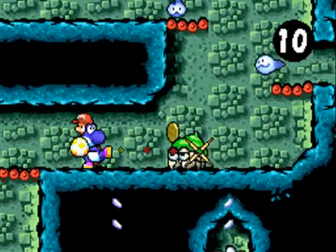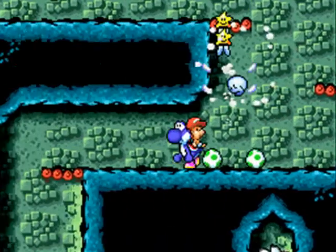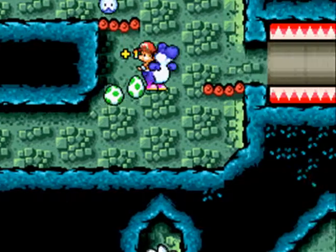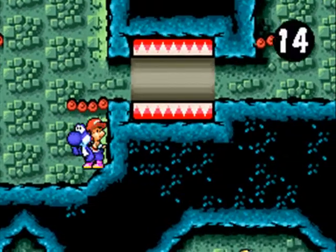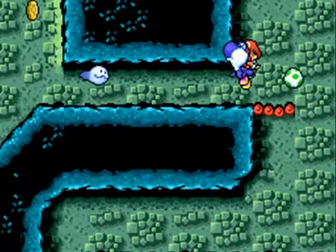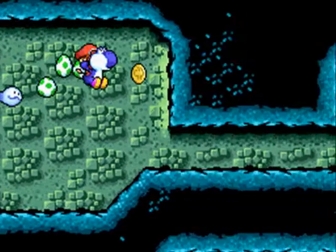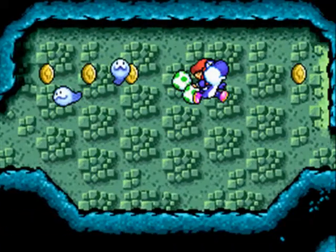Oh, crabs! These things take three hits to die. Luckily, I have things that give you stars. It wins to the left and bounces to the right — that's odd. Oh my god, fake flowers! There are fake flowers. They'll roll at you when you come near. They look like flowers, except they're angry.